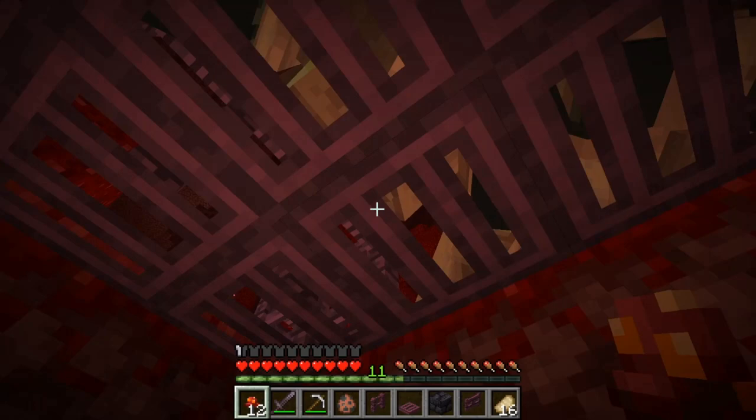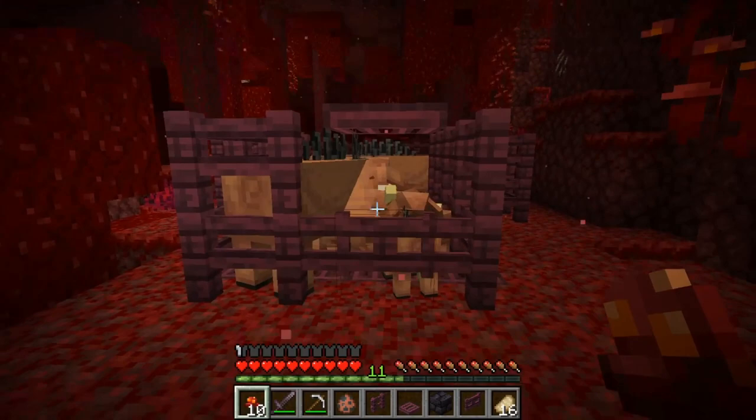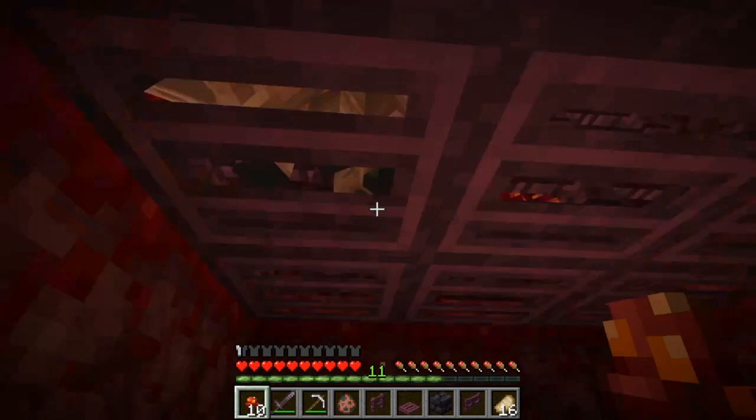You can breed them if you open the trapdoors, but be careful — baby hoglins can fall through, like this happens sometimes, especially if they get pushed by the adult ones. And yeah, there's some XP. Wait, I need to grab that XP one moment. Okay, we got all the XP — I think there's nothing left.